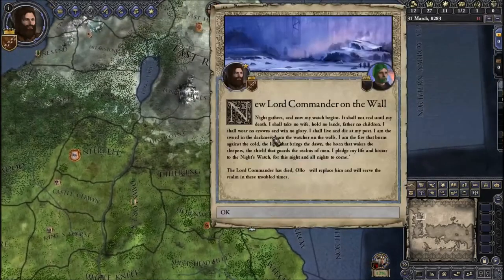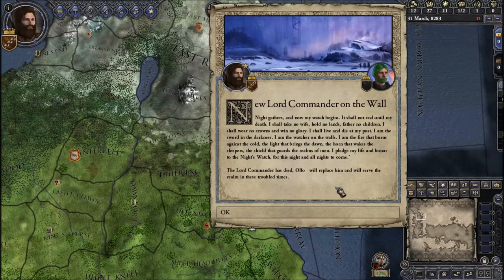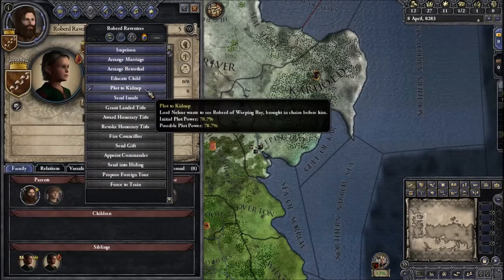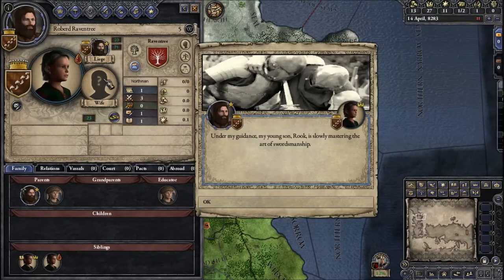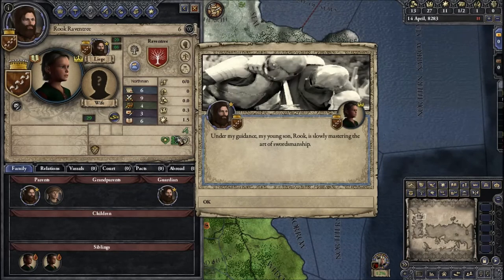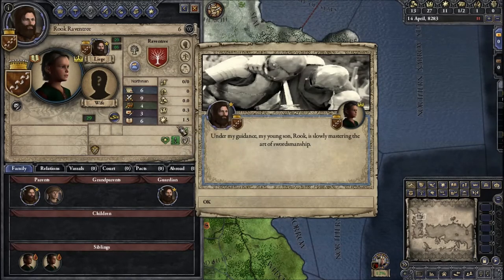A new lord commander with bright green hair — what is happening? We get the Night's Watch oath: 'Night gathers and now my watch begins. It shall not end until my death. I shall take no life.' The lord commander has died and they'll replace him. I wonder if I can send a son to take the black once he's of age — in the base game you can tell your son to take holy vows if you don't want them to inherit, and I assume the Night's Watch works similarly here.